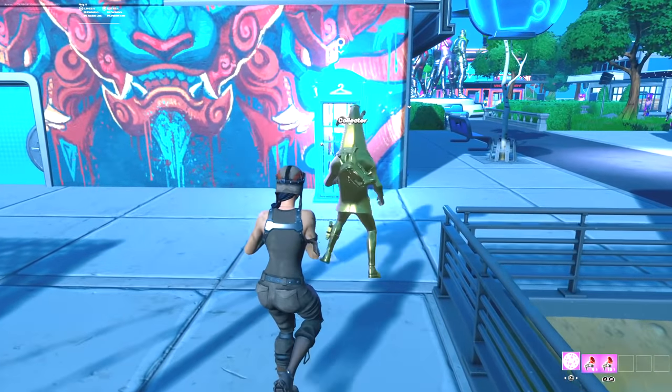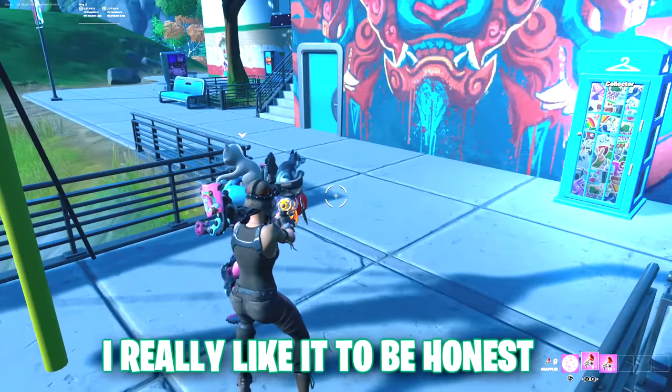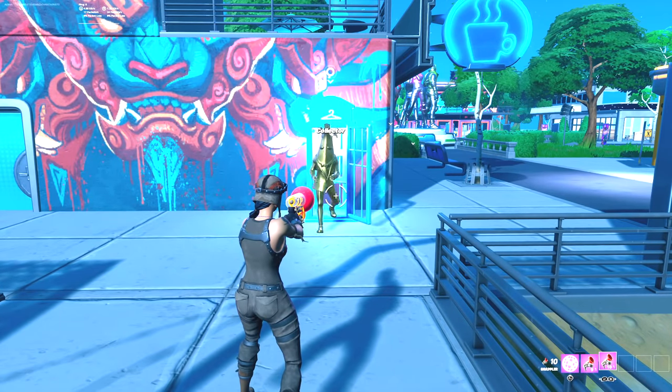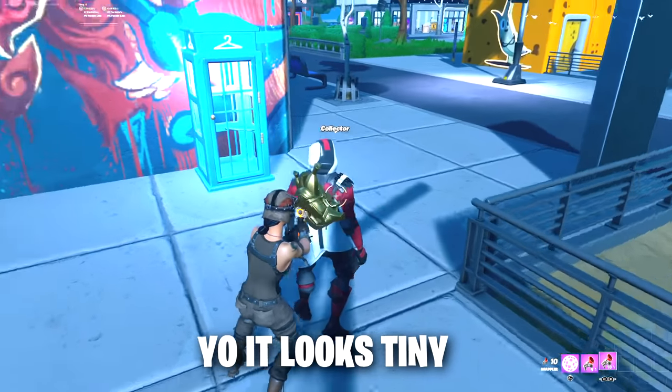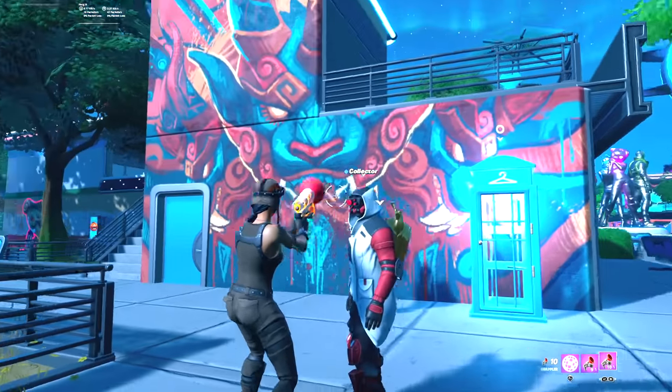Put on Double Helix. My good friend means this skin — I really like it, to be honest. I bought the entire Switch for it. I honestly like this skin a lot, it's always cool. There it is. Yo, it looks tiny — why does it look so small? It's kind of short.